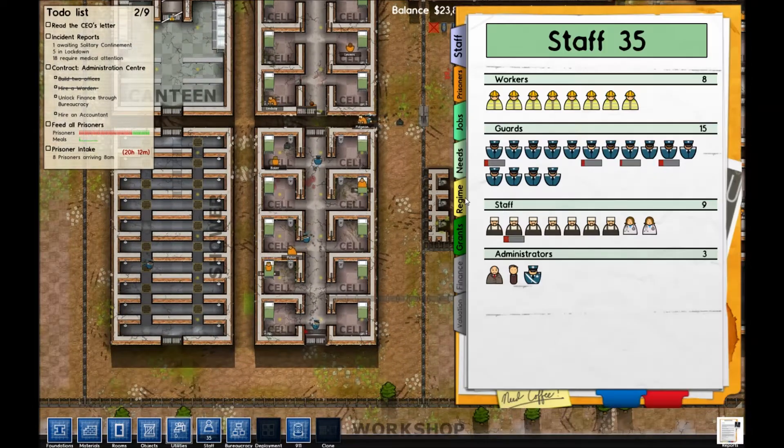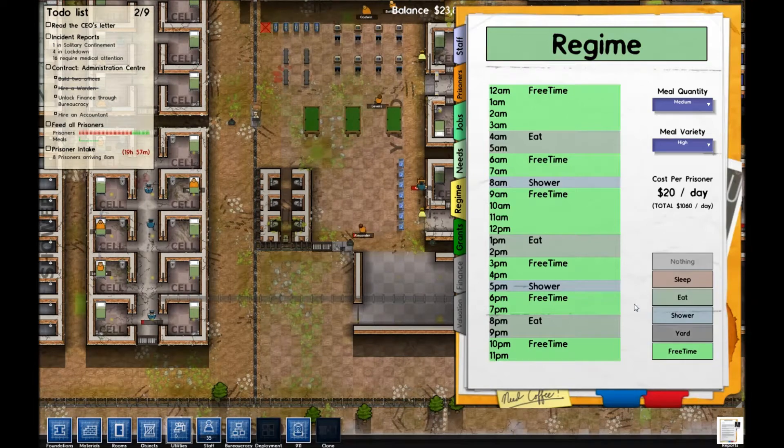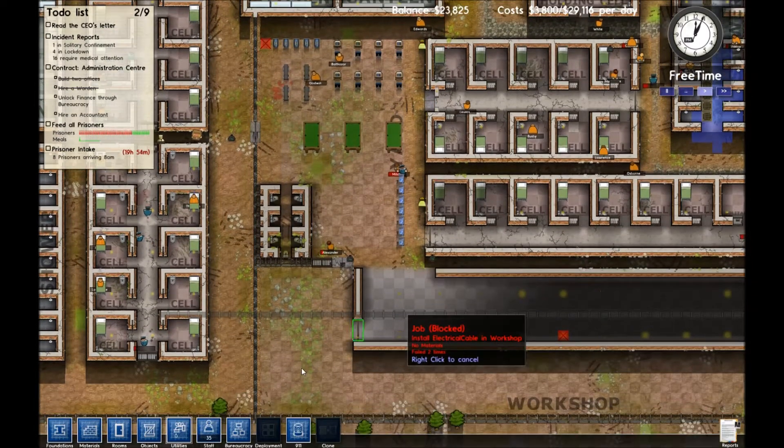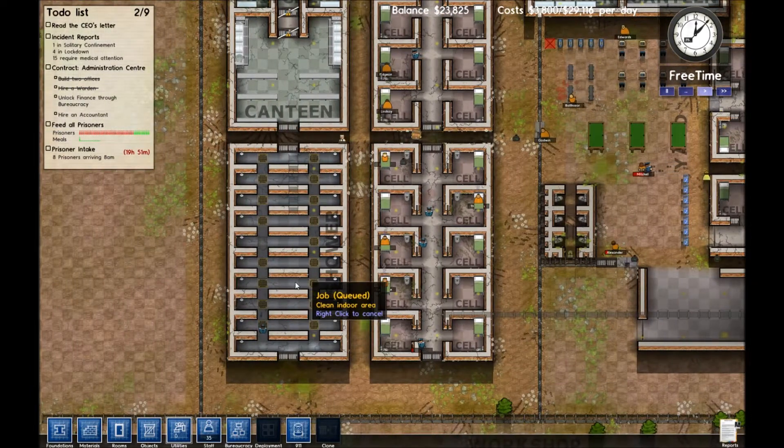Let's take a look at our regime and figure out what's going on here. So we've got shower time, free time, and eaty time — that's really all we kind of need. What does a high meal variety do? Increases my cost per day, which is only like $20 per day — who cares? Give them a high meal variety. Maybe if they get more shrimp and all kinds of crazy stuff, they'll be happier.